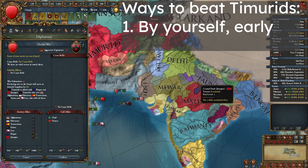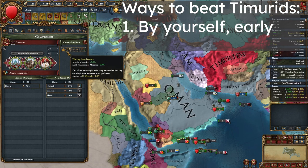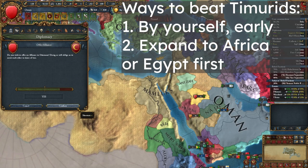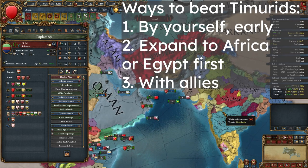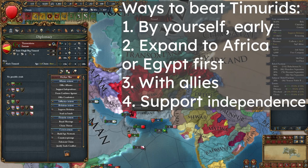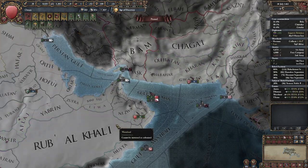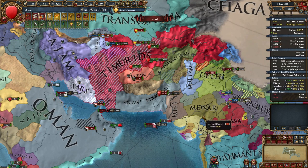Timurids may ally some Indian power, but not always. If they don't, you can beat them by yourself because of your military bonuses. But if they do, or you just don't want to risk it, you can expand to Africa for the gold mines, ally Ottomans to get rid of Mamluks, or find powerful allies like Delhi, Jaunpur, Bahmanis, or maybe Ajam. You can also support independence of their vassals, though in that case you won't be a co-belligerent and can't take as much land. I think I'm ready to attack - that's enough war score because I'm tired of sieges.